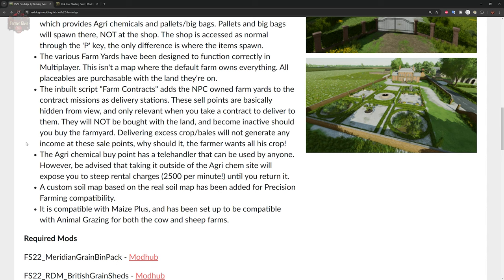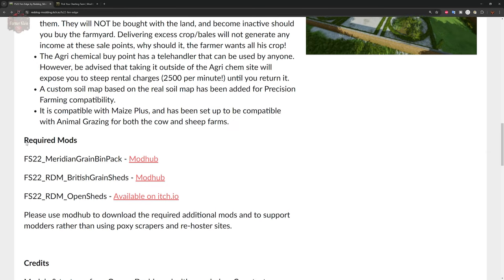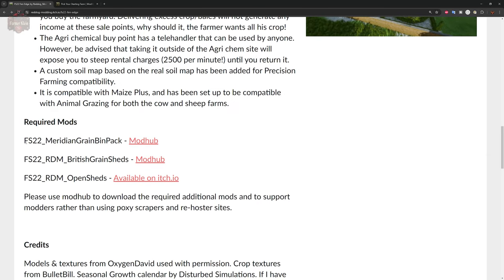This map has a custom soil map based on a real soil map, added for the Precision Farming mod, and is compatible with Maize Plus. It has also been set up with animal grazing. There are three required mods: two are over at the Giants Mod Hub — the Meridian Grain Bin Pack and the RDM British Grain Sheds — and one available on Hio, which is the RDM Open Sheds. I want to give Red Dog kudos for linking directly to the mod hub rather than lumping them into a zipped download, so mod authors get full credit.